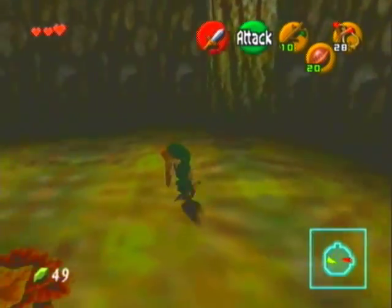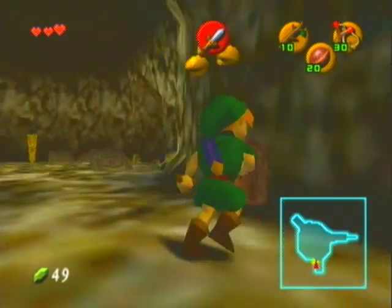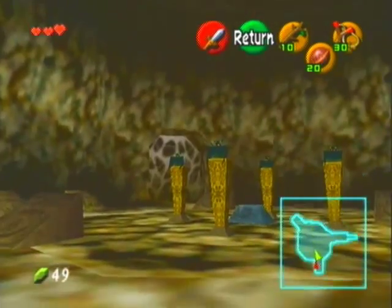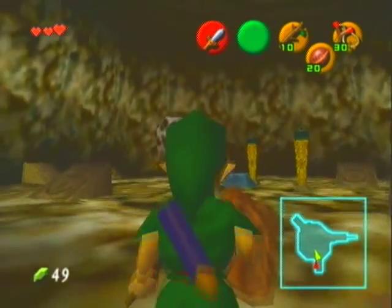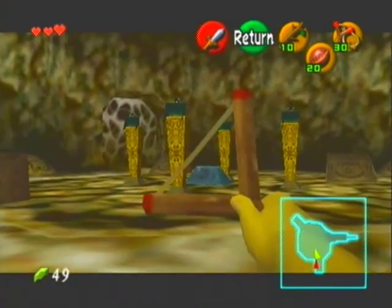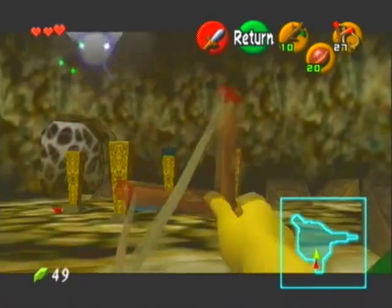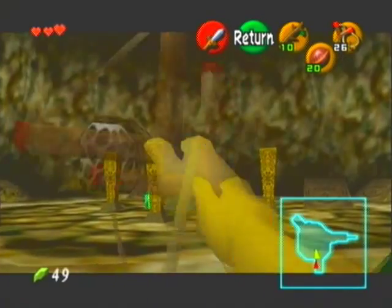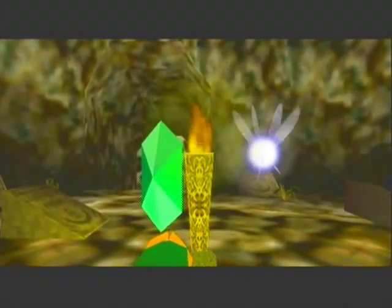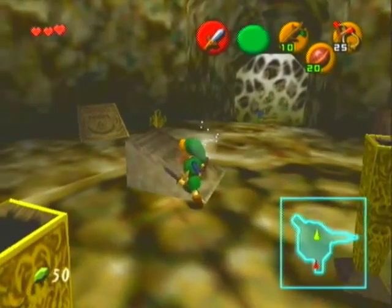Alright, so we're making some good progress here — definitely more than what I thought I was gonna make earlier. We got this room — there are these enemies up ahead. What I suggest doing to save yourself some grief: if you light these torches, you're gonna have to deal with Deku scrubs. I suggest killing the scrubs before they become a nuisance — snipe them from a distance. Look what would've happened if I lit all those torches: I would've had flaming scrubs all over the place and my Deku shield would've been nothing. So that's a good thing to keep in mind.